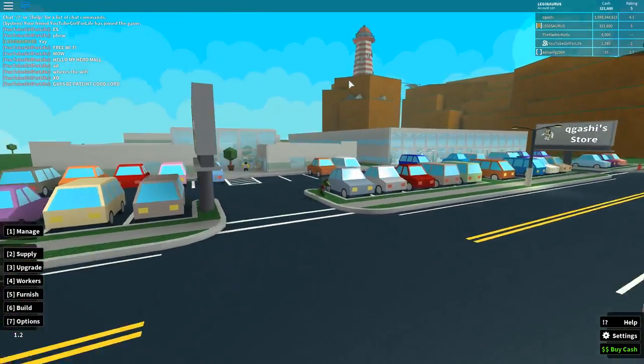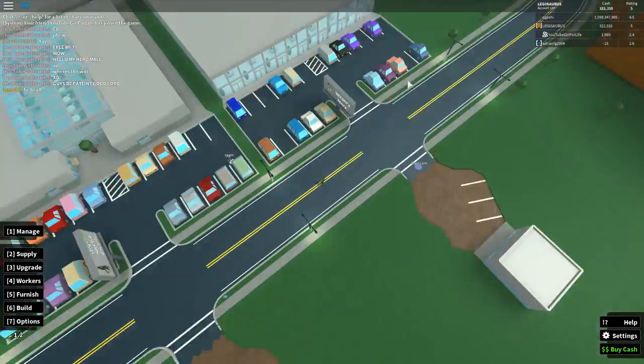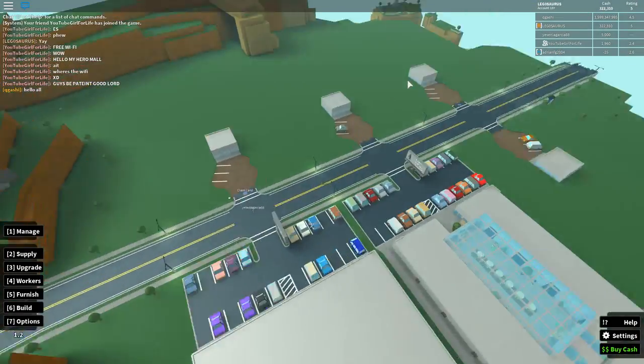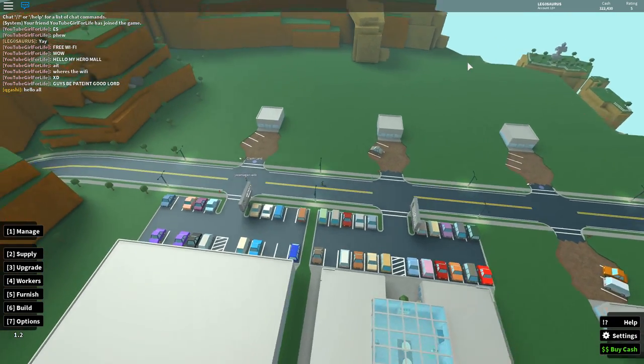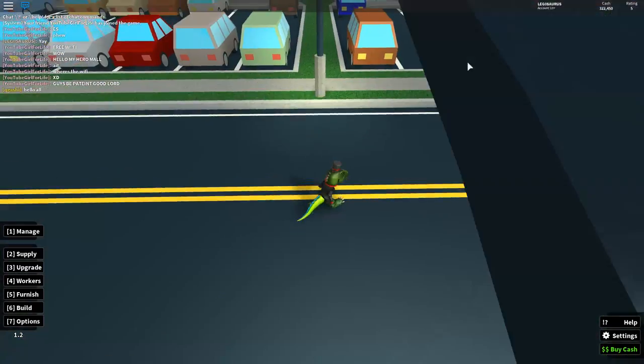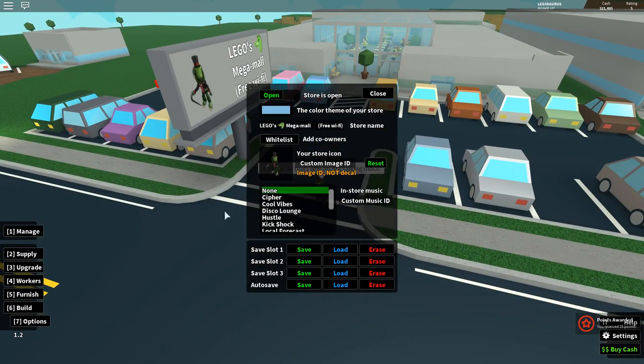I wonder if you can actually do anything with the new areas — like, can you go to the lighthouse? That's what it's called, lighthouse, not light tower. I don't see a way of getting up there. And there's the island all the way in the distance but I don't see a way of getting there either, so I don't know if you can.